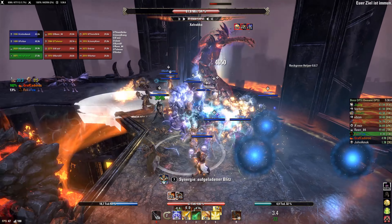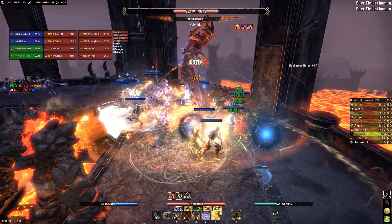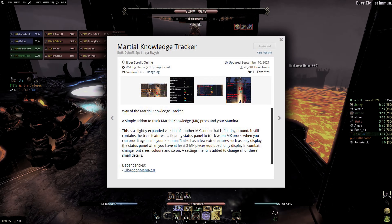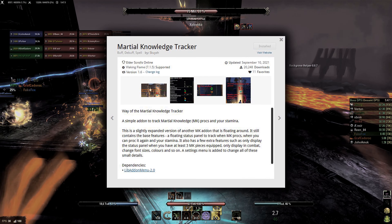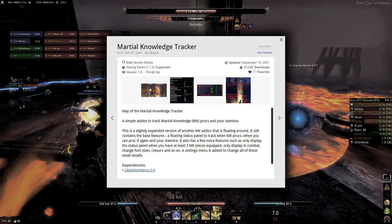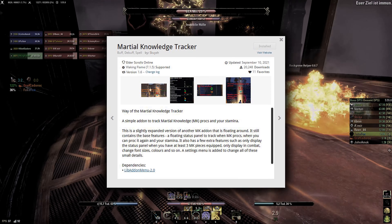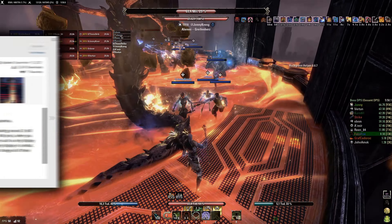Martial Knowledge leaves a debuff on the target that can be tracked by the game's own buff tracker as well as add-ons and logs. Tracking the set is absolutely not required, but it can still help, especially when wearing the set on one bar only. So Martial Knowledge works a bit better on PC with tracking add-ons, but it can still be used absolutely fine on console as well.